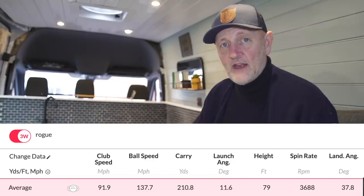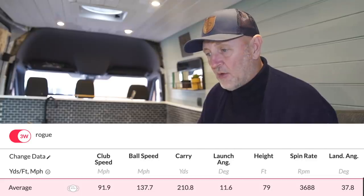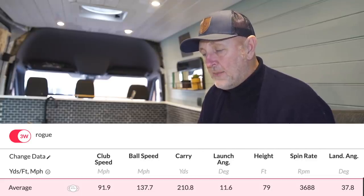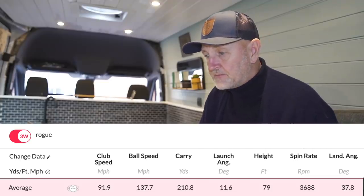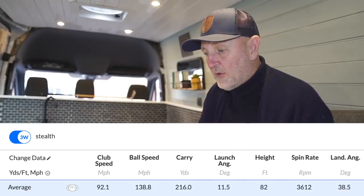This video has proven yet again that you should get custom fit for your clubs and be open to all options — things within club head builds impact your results without doubt. Now for the numbers. With the Rogue, averaging: 92 mph club head speed, 138 mph ball speed, 210 yards carry, 79-foot peak height, 11.6-degree launch, and 3,636 rpm spin. Decent numbers — not its furthest, it's a freezing cold day in the UK which impacted distance — but solid.